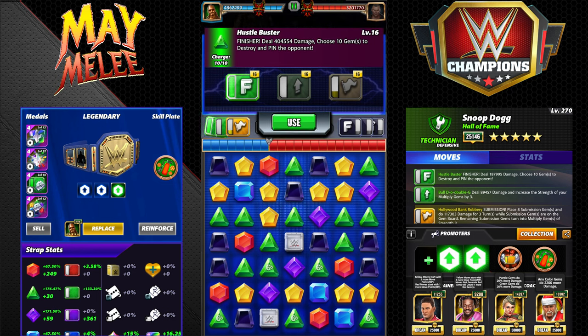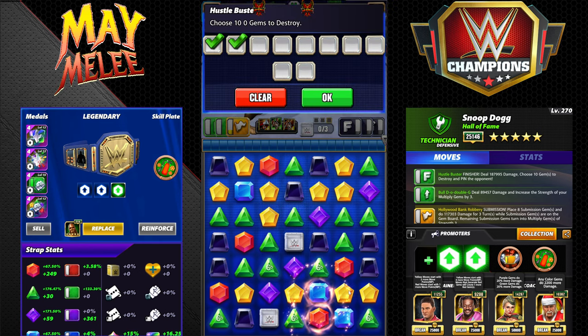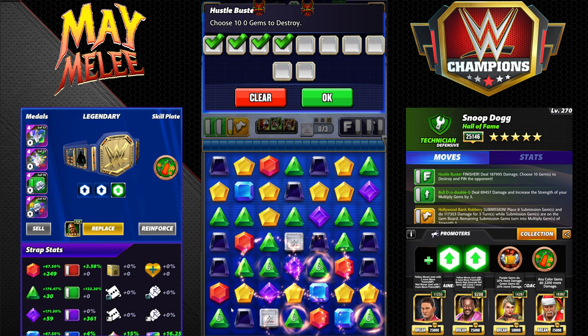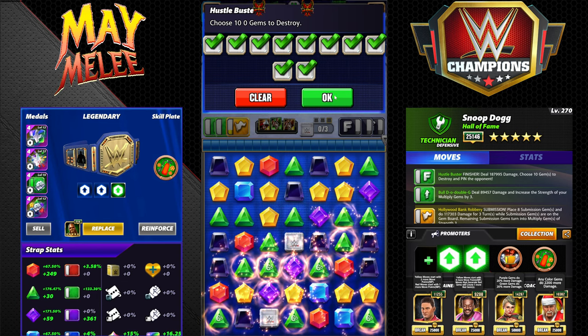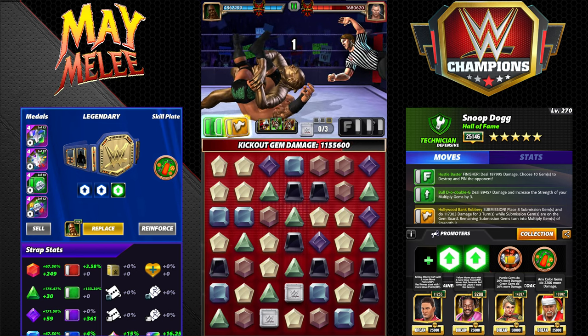We want to destroy all the multis and a bunch of greens and purples — also yellow to refill if needed. After dropping everything and cascading, we're at 1.5 million — and that would be after a 2.6 million sub.